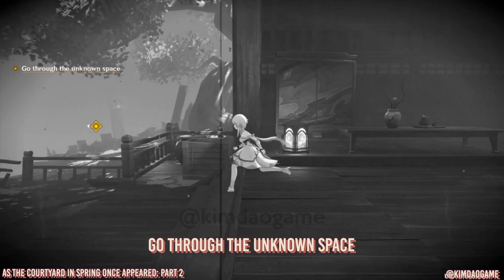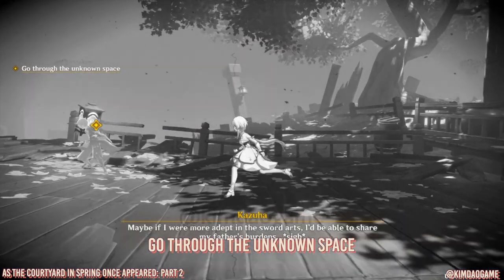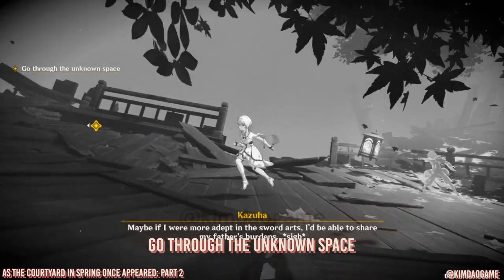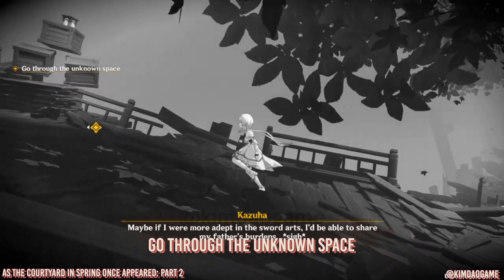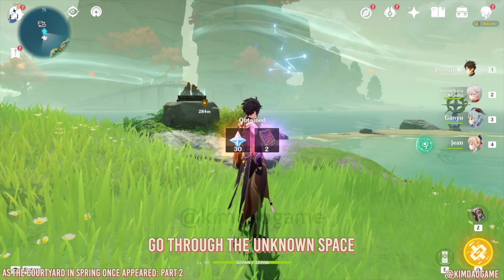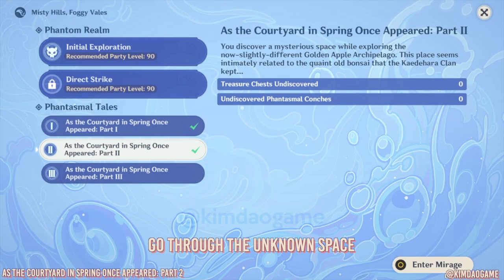When you go into this room you'll get to walk through and find out more about Kazuha's past. You can't do much here — just walk and read some dialogue. After this you are done, and we're moving on to the last domain.